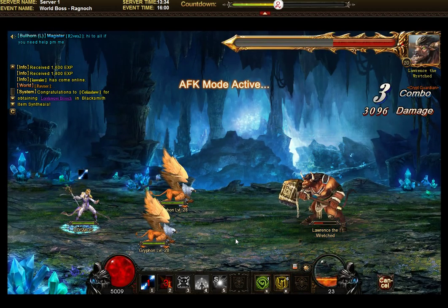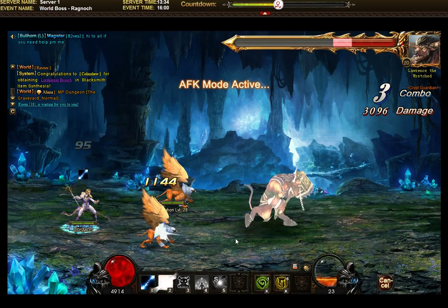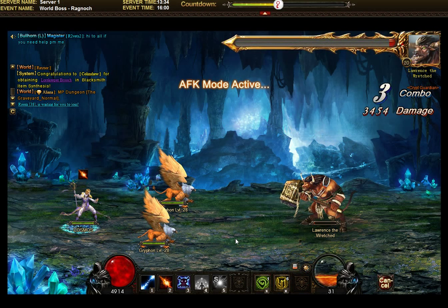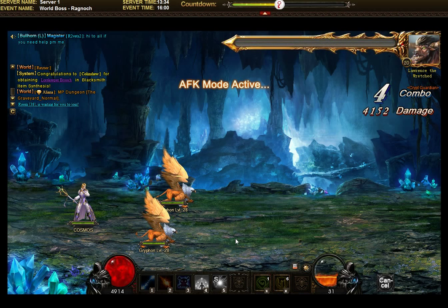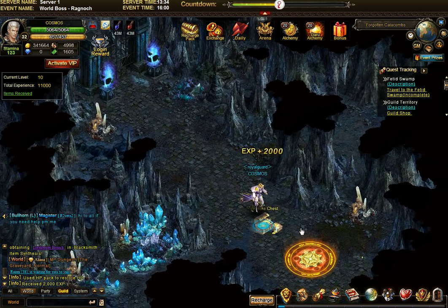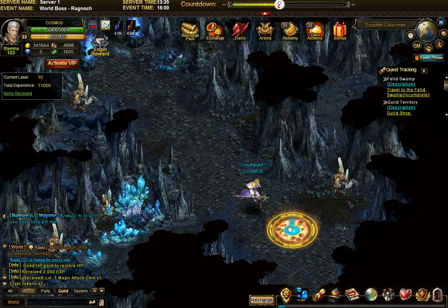Some people don't think they can or should do it. They think you get so far, then you get stuck and come back when you can continue. But actually, you're given a completely free entrance to the catacombs one time every day, and you can use that to get these treasure chests. You see crypt tokens and magic gems.